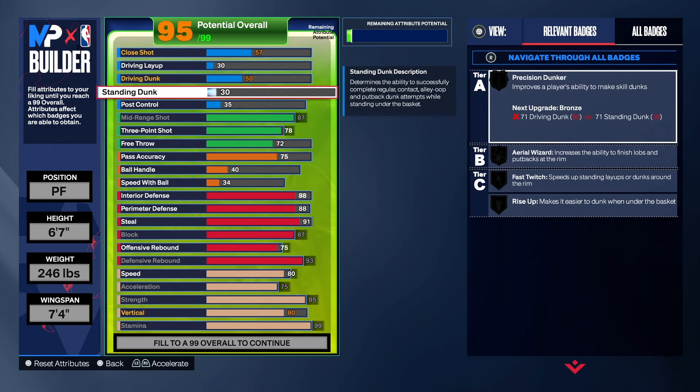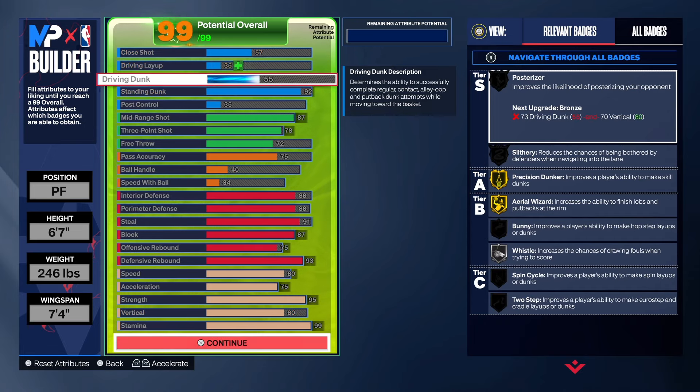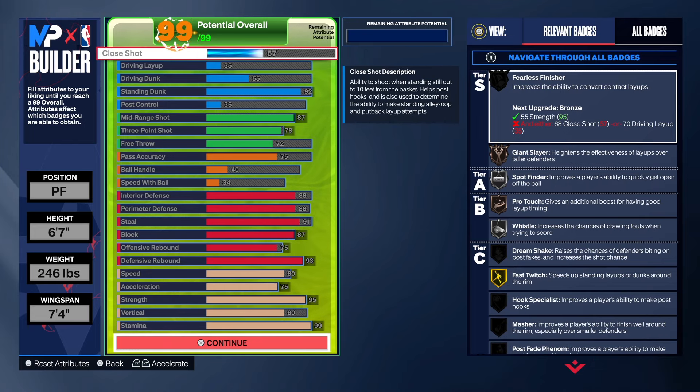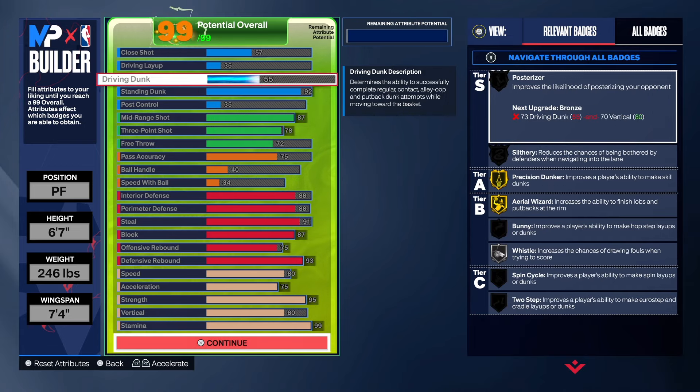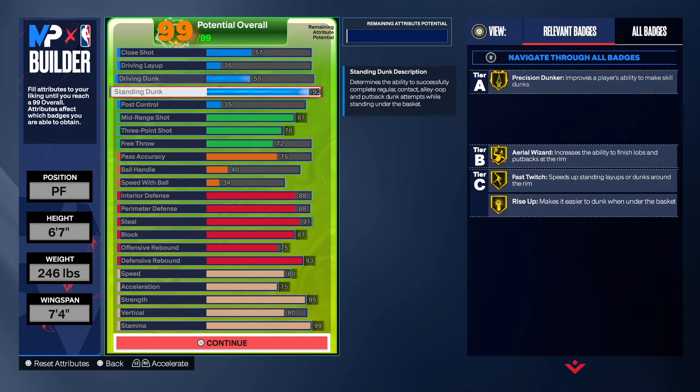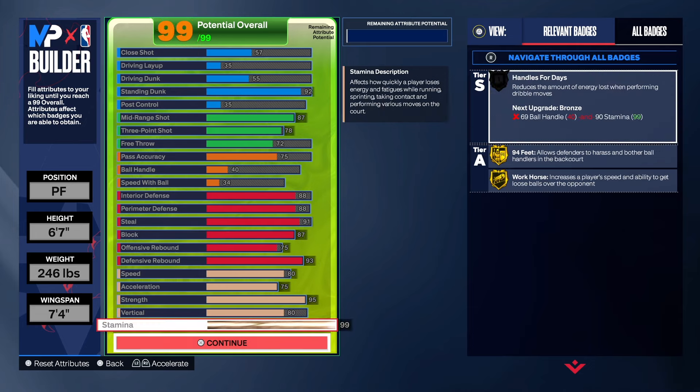As far as finishing, I've been testing things out. You can get away with the amount of driving dunk we're going to have on this build. We're going to take the standing dunk to a 92 and the driving dunk to a 55. We got a 35 layup — I know that's not much, but we're not worried about that. We just need the standing dunk to be able to finish at the rim. We've got Rise Up, we've got Fast Twitch, and that's all we need. With the 55 driving dunk you get some dunk packaging. We've got 35 post control and a 99 strength overall.